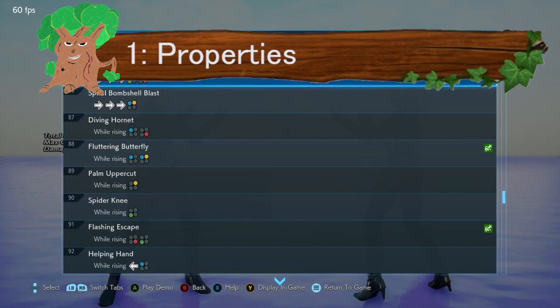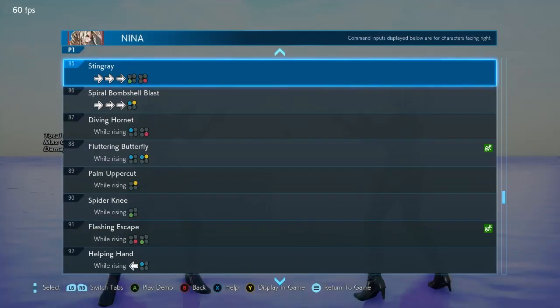So Stingray — move number 85 in the move list. The input is forward forward forward 3-4. This is the new move she was given at the beginning of Season 3, and it also got a change in Season 4. A new move may not necessarily reflect the intended purpose well enough, or it may be stronger or weaker than expected. So they make some changes to try and make it clearer on how they want the move to be used in a match. I believe that's what they've done in this case, although the changes they made aren't necessarily what everybody expected or wanted.